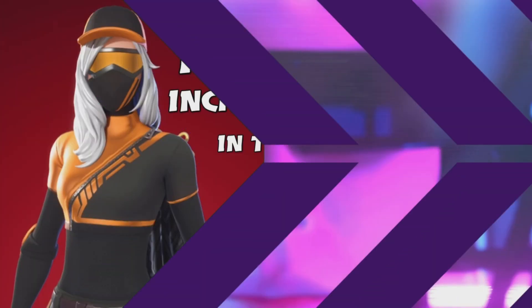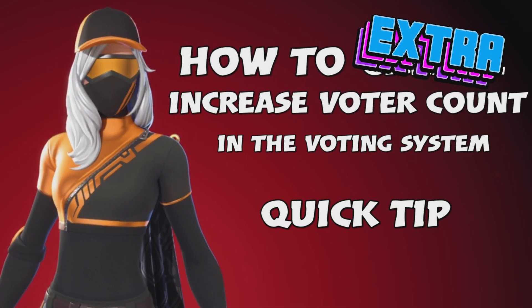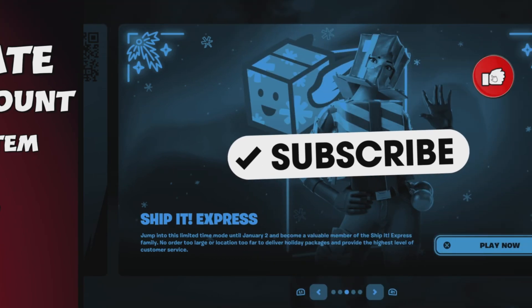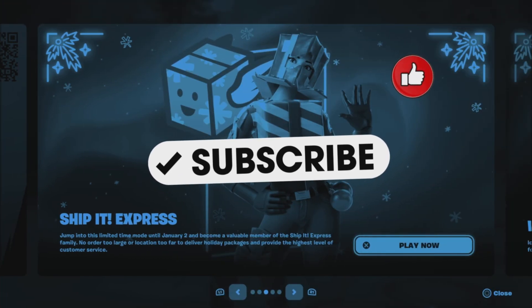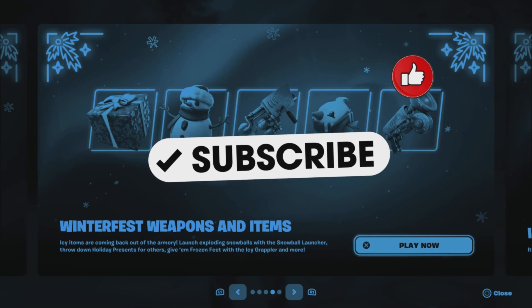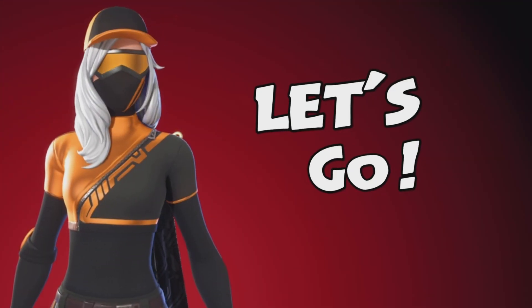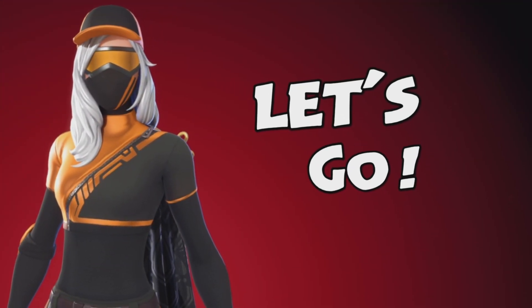What's up, this is your girl Dragon and it's time for another Fortnite Creative tutorial. This one's going to be a quick tip — I'm going to show you guys how to increase the voter count in the voting system. If you like tutorials like this, be sure to subscribe so you don't miss a thing. This tutorial is actually an extension from the previous tutorial, so if you haven't checked it out, the links will be posted below. All right, let's go.